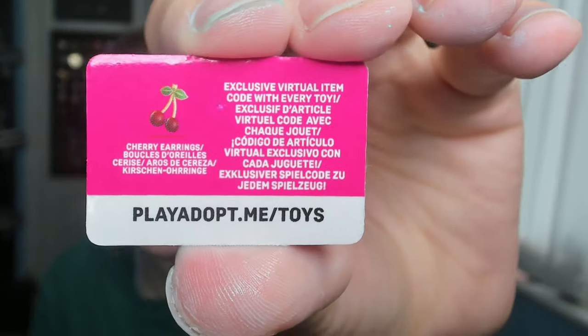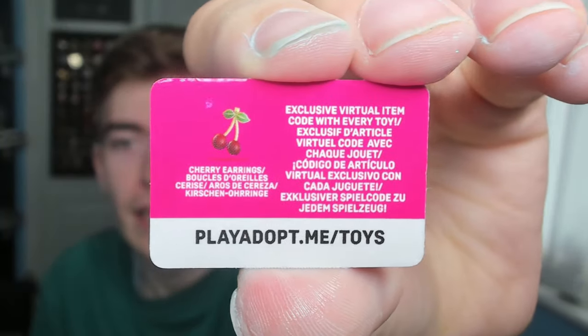I hope it's a giraffe as that would be fun. What do we get? It's an elephant! This one's actually pretty cute — they are all nice little figures and I'm glad I haven't got two of the same. This came with a code to get some cherry earrings. You can get earrings in Roblox!